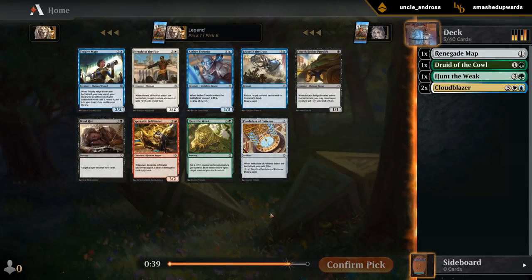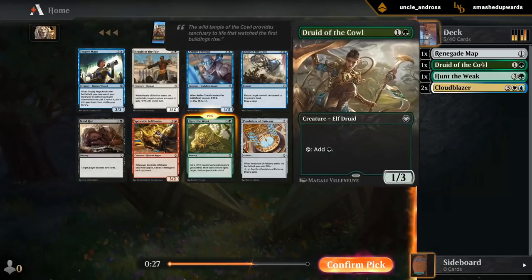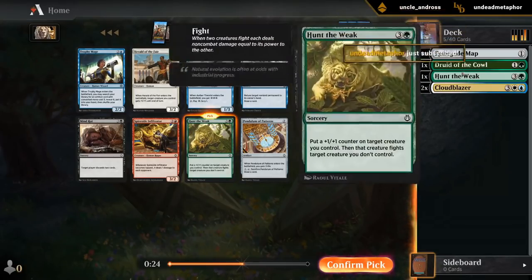Very similar pack to what we had before. Could just take another Hunt a Week. Trophy Mage — there's probably a few useful three-mana artifacts we could get. But removal is removal, and this way we keep cutting off green.